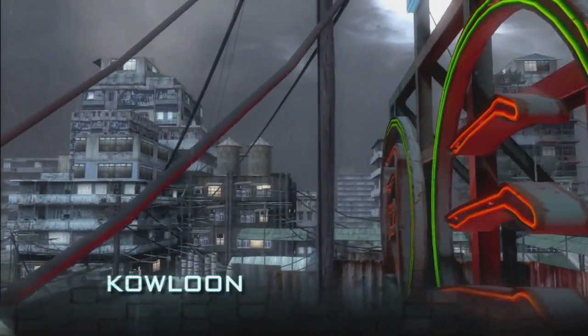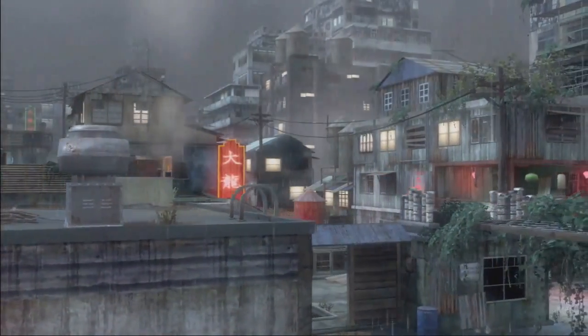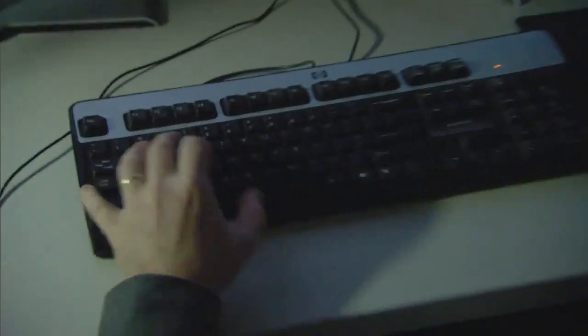Kowloon is inspired by the single-player campaign level also set in Kowloon City, China, but the actual design, layout, and geometry of the map is built from the ground up for MP. Kowloon is the only map that has ziplines, which allow players to quickly get from point A to point B. The trade-off is that you're completely exposed while on the zipline — you can't use your weapon. It'll get you to your location much faster, but there's also the risk that you're gonna get shot.